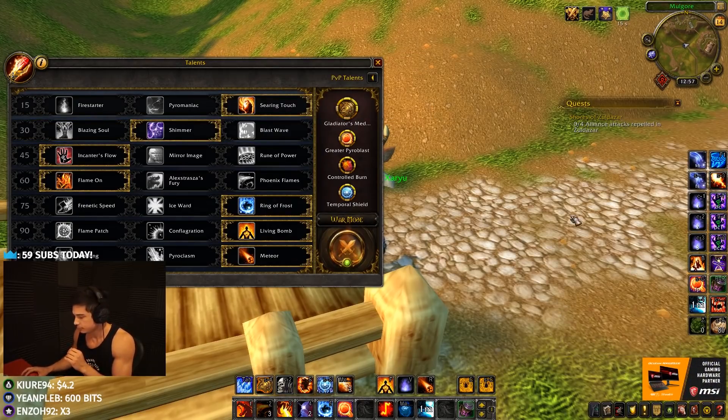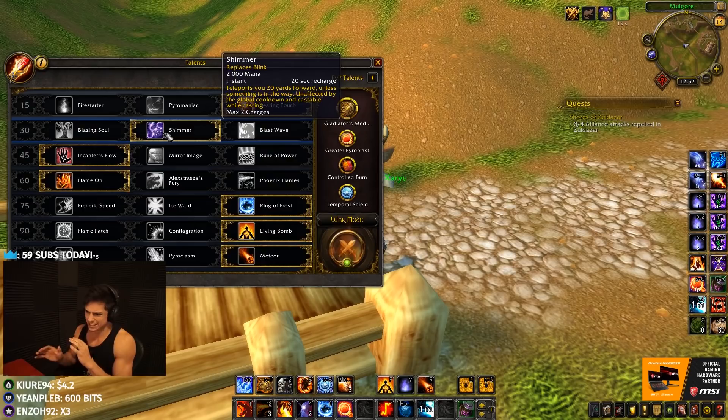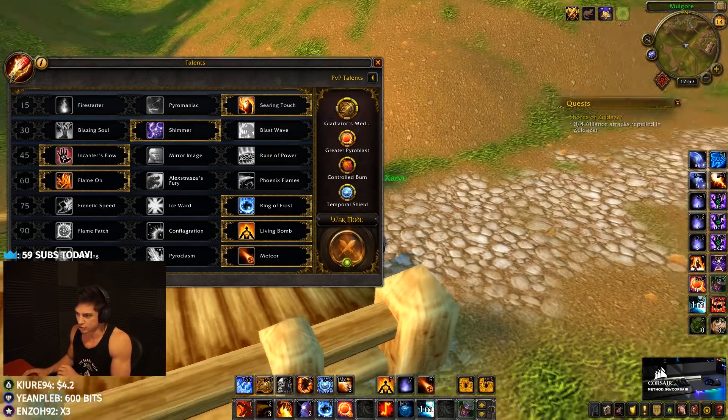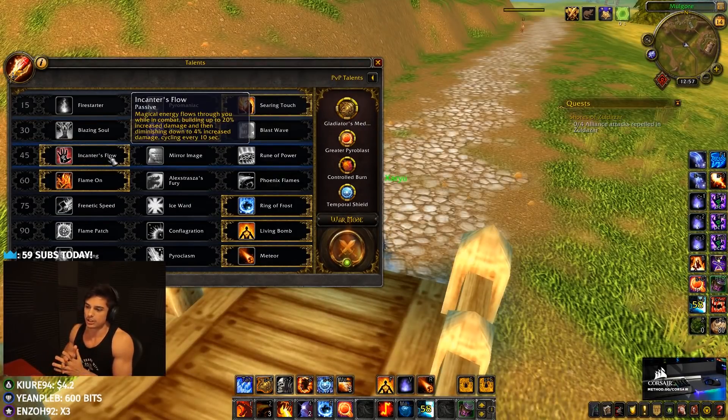I'm playing Shimmer, which I would always lock in as fire mage right now. The mobility — being able to get the greater pyro blast off, get the polymorphs off, land your ring of frost — it's just so good in so many different ways. We also have Incanter's Flow.